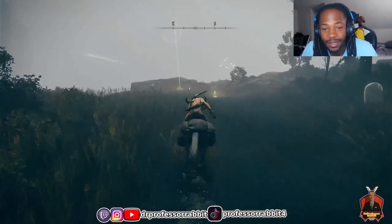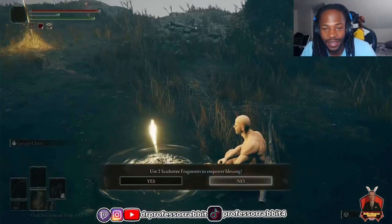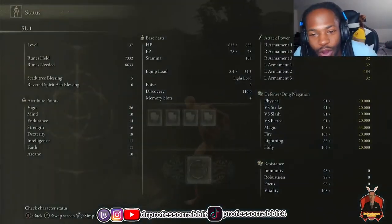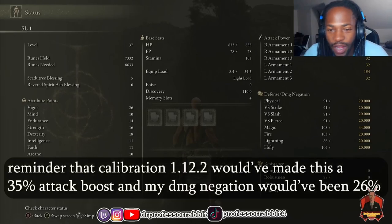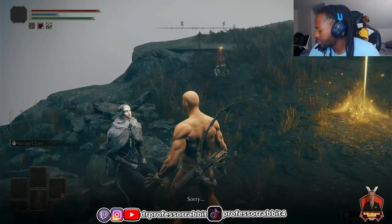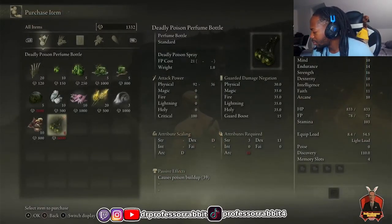I eventually made it to the end of the dungeon and grabbed another fragment — enough to boost my blessing to level five. Not only was I getting a 25% damage boost even without armor, but Teolli was sitting next to the site of grace and I bought the Deadly Poison Perfume Bottle from him. Poison is always a gimmicky but potentially effective strat in FromSoft games.